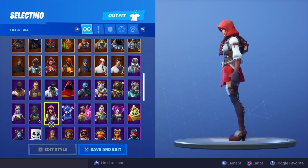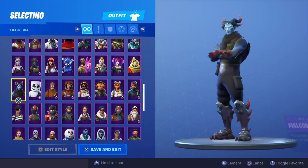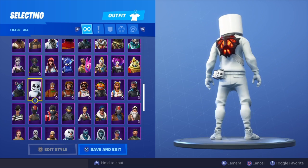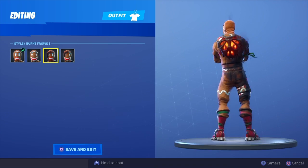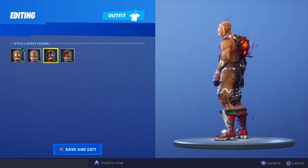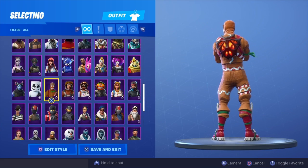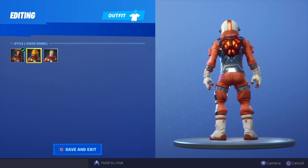Fireworks Team Leader, Fable, Elite Agent, Dusk, Malcore, Marshmallow, Merry Mirada. Merry Mirada with the burns — I'd probably go with the burns more because it has that little black in there.